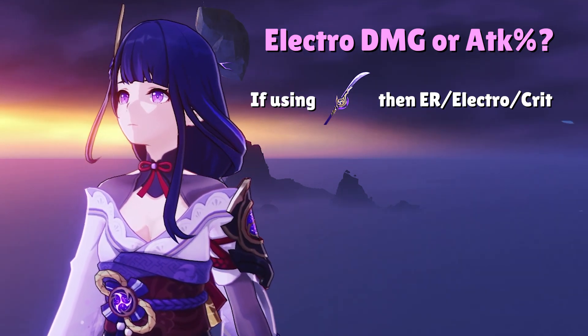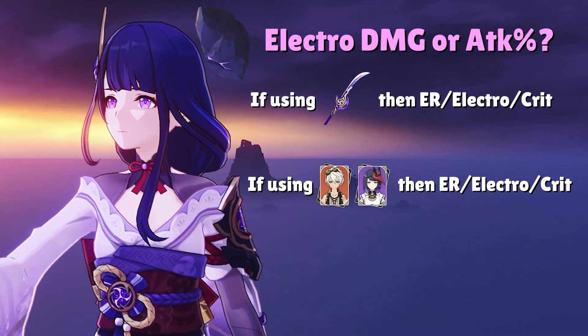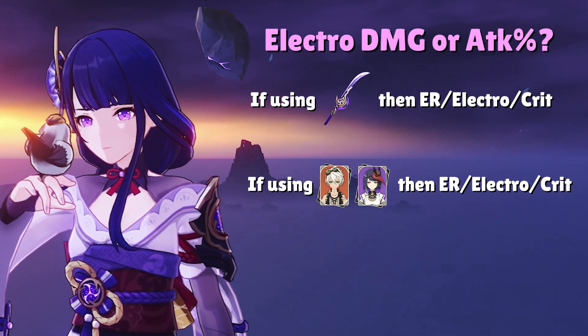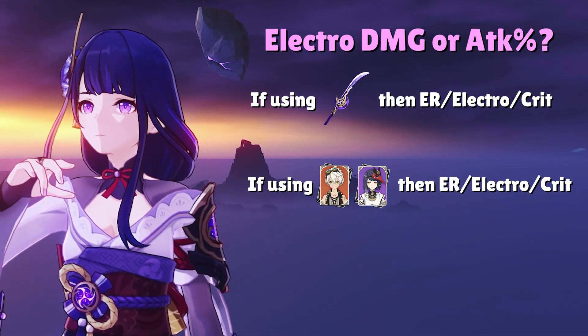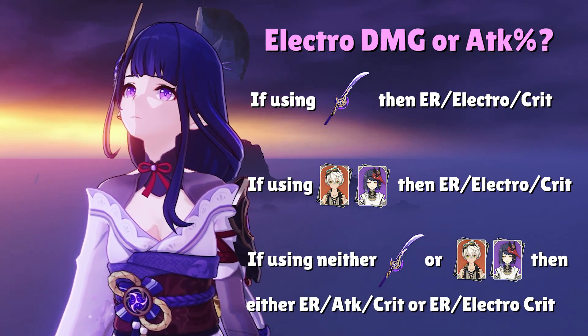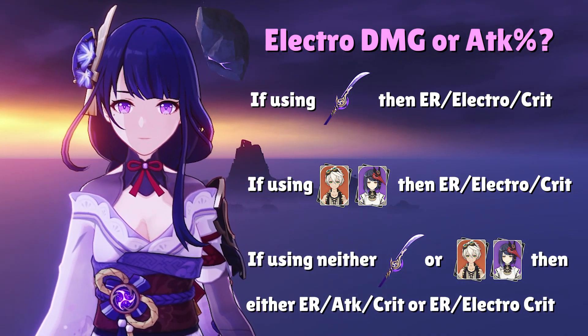Additionally, if you're using an Attack Buffer with Raiden like Bennett or Kujo Sara, then you should always use Electro Damage Bonus in the Goblet. However, if you're not using an Attack Buffer or Engulfing Lightning, and instead using a weapon like The Catch, then Attack% is a viable choice in the Goblet as well.